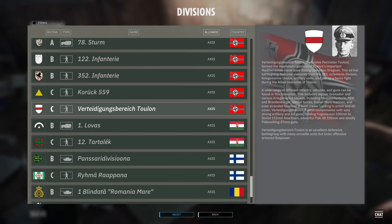Hello everyone and welcome back to Steel Division 2. Today with part 70 of playing every division in the game, we will take a look at Verté des Ganges-Péreiches-Toulon — the defensive perimeter of Toulon. This division formed the impromptu garrison of France's important Mediterranean naval base during Operation Dragoon.